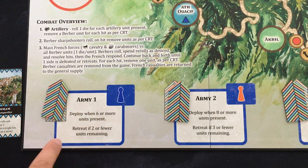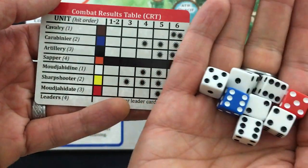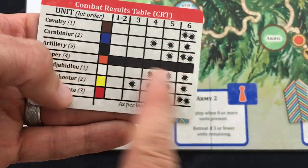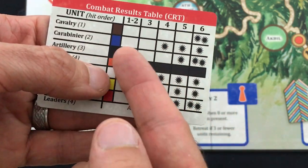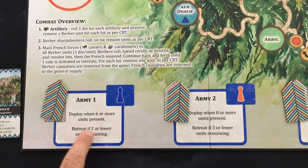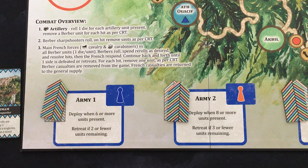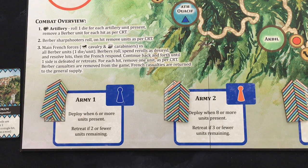Each army has a deployment value — for example army one deploys when six or more units are present. Once an army reaches a village, you have combat using different colored dice, each causing zero to two hits, removing units from the other side. Each army also has a retreat value — once they're down to that many units, they run back off the board and start building up units again until they can redeploy. That's the cat and mouse dance until you either survive or are conquered.